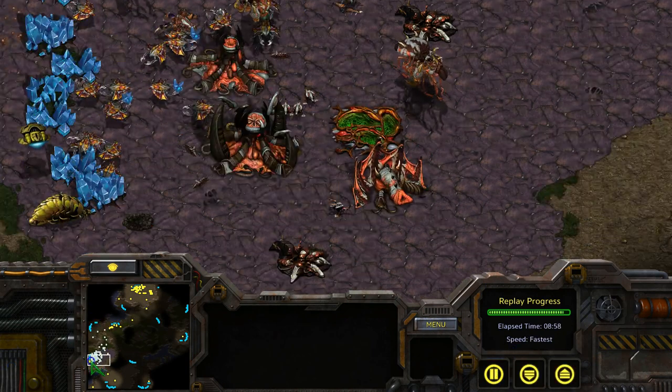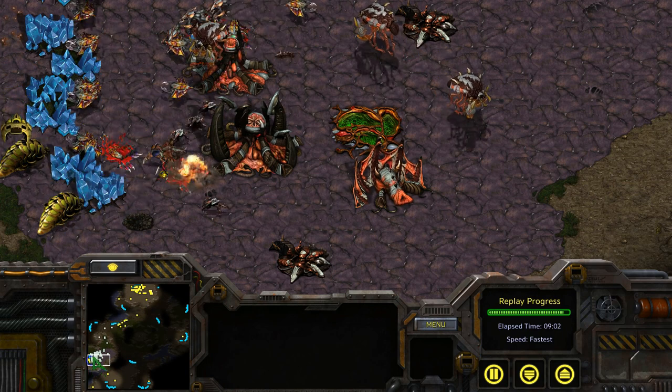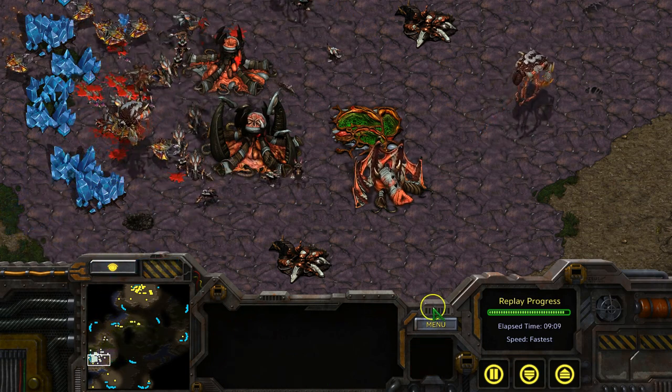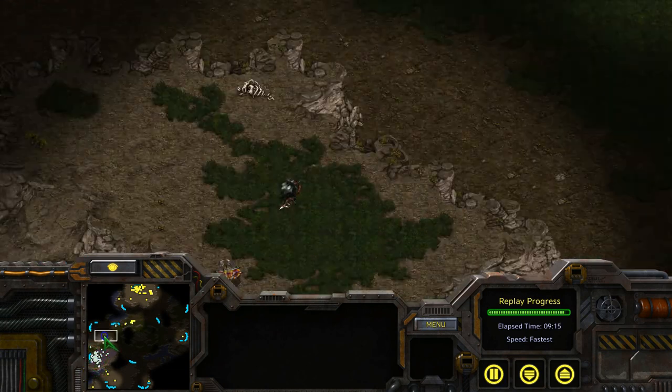Finally, like I mentioned in my other videos, don't rely on auto-attack. Right-click on the most saturated group of workers and enjoy watching the fireworks. So that brings us to the end of another video. Thanks for watching again guys, and happy reaver dropping!